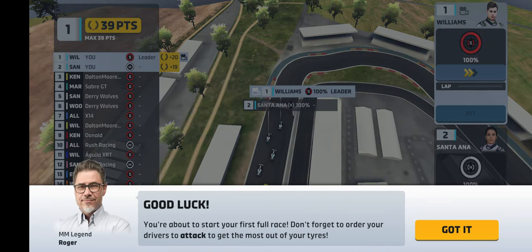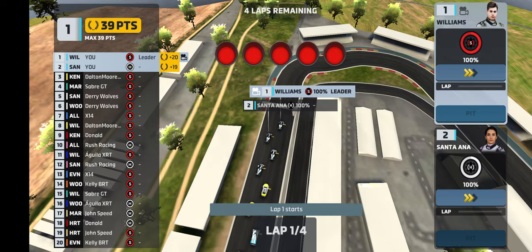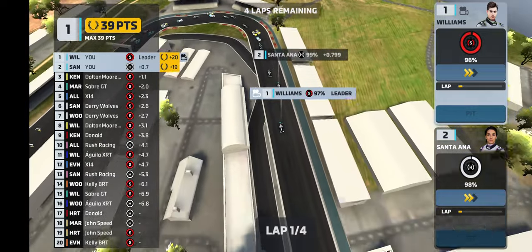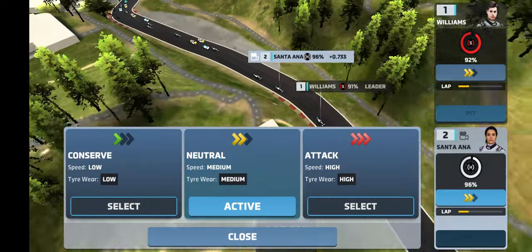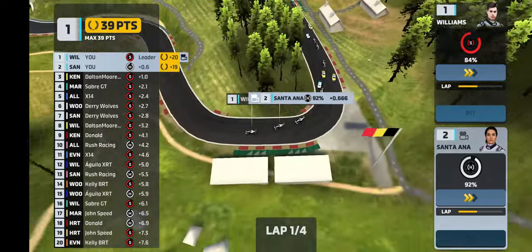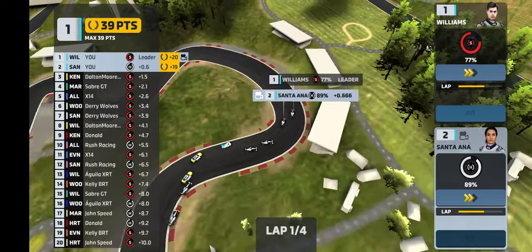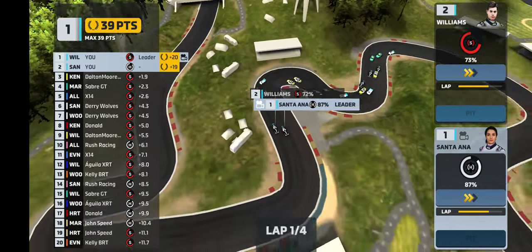You are about to start your first full race. Don't forget to order your drivers to attack to get the most out of your tires. It looks like right now, at least in this series, there is no refueling - you can just see the tire there. It also seems like they've combined things - you can't attack with the engine either. We are in first and second. We're going to get 39 points - so the max we can get is 39 points, and we're currently getting 39 points.